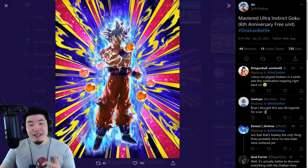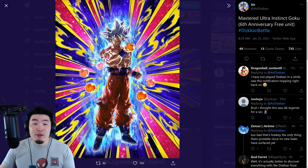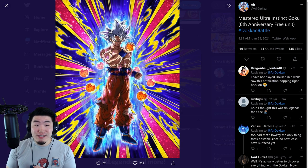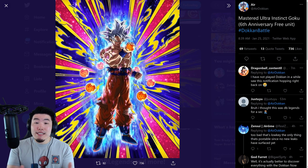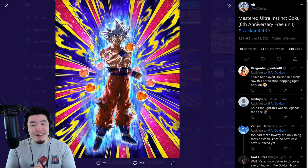The first thing we're going to look at is the full art for the free-to-play Mastered Ultra Instinct Goku that everybody should be able to get through most likely logins and missions. And dude, he looks absolutely amazing. I'm having a hard time believing that this is the art for a free-to-play unit because he just looks that good.